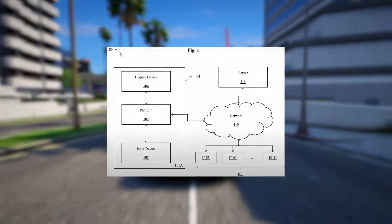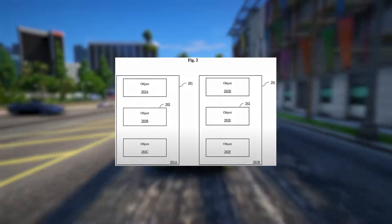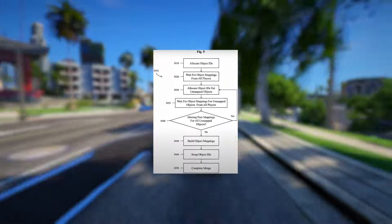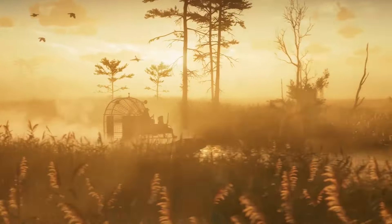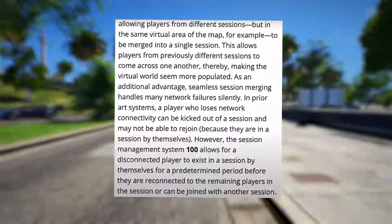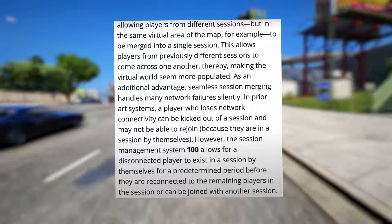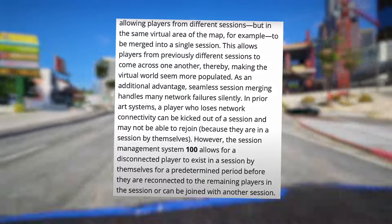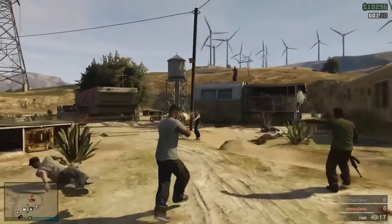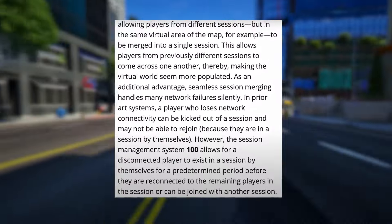Rockstar has developed a pioneering system for seamless session management. This innovative approach enables fluid splitting and merging of network sessions, allowing for a more immersive virtual world free from hardware and software constraints. Players from different sessions but in the same virtual area of the map can be merged into a single session, making the virtual world seem more populated. As an additional advantage, seamless session merging handles many network failures silently. In prior art systems, a player who loses network connectivity can be kicked out of a session, but the new system allows a disconnected player to exist in a session by themselves for a predetermined period before being reconnected.